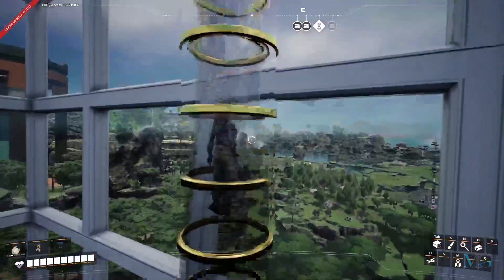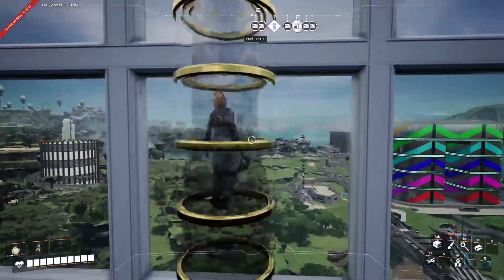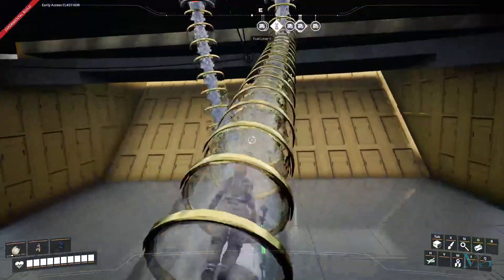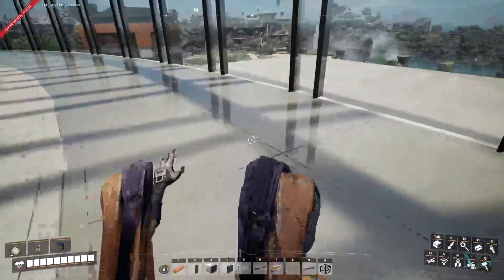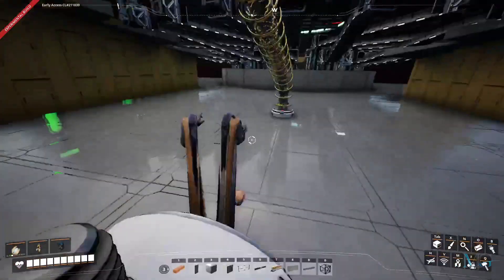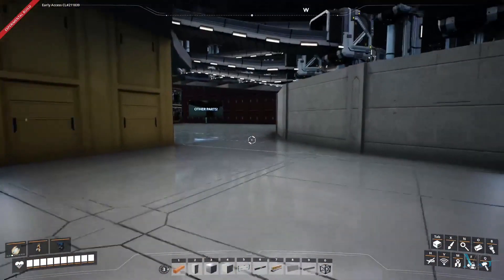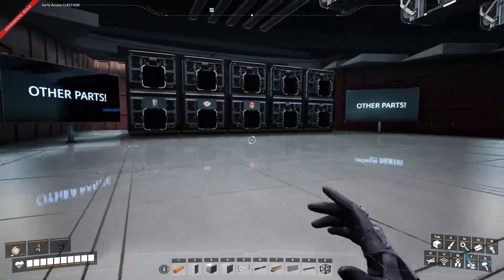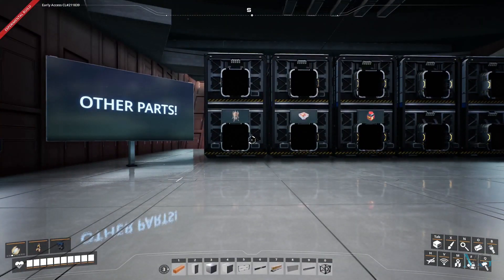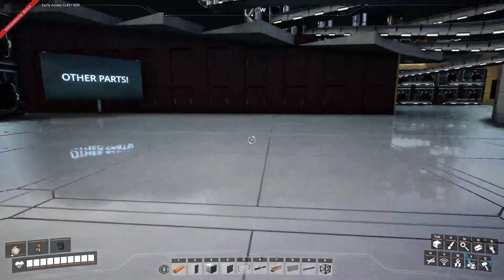Going back to the top, we'll then take the right hyper tube down to the spare parts floor. This floor is just an extra storage floor — over here is where I put stuff that I don't normally use, so portable miners, flowers, gunpowder and so forth.